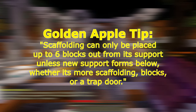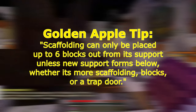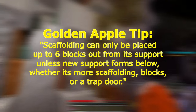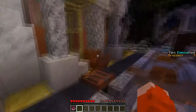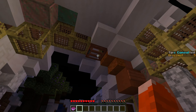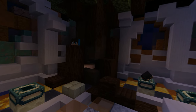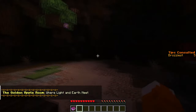The golden apple tip relays how scaffolding can only extend up to six blocks without supports, unless new ones are placed below. The scaffolding will store its own value about how far away it is from a support, which can be quickly changed with a trapdoor — as a closed door is considered supporting while an open one is not. From the central area, toward the room with all the old shoutouts, you will find scaffolding lining the hallway. The scaffold above has a trapdoor under it — simply open it. You will hear a tune play and the tree trunk at the back of the room will open up, revealing the secret room. Hanging on a tree in the center is a golden apple — right-click it to obtain.